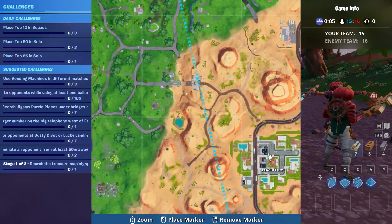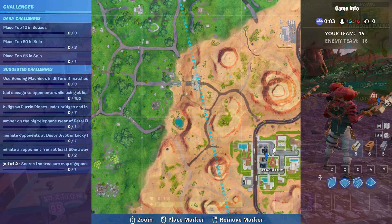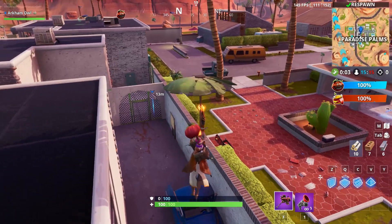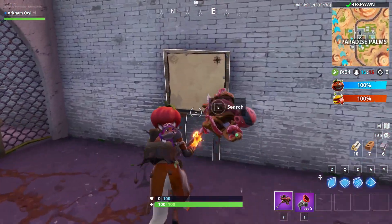If we open up our map, it's going to be located right here. This is just behind the internet cafe in the little alleyway here. So here's the sign — you want to activate it.